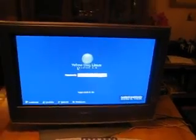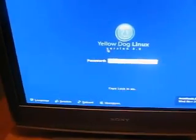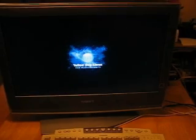My user information is entered. I'm going to go ahead and press enter and we'll start the boot sequence. You can see it loading Yellow Dog Linux now.